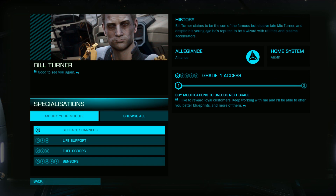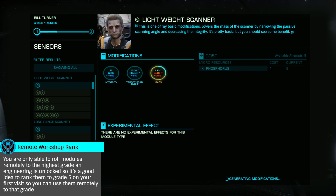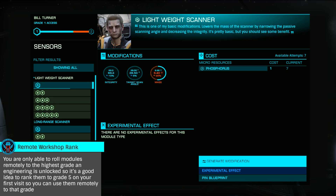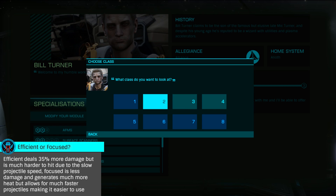As this is a final stage engineer, there's no compelling reason to rank him up, save for the ability to use Remote Workshop. My advice would be to rank him up to Grade 5. Bring the necessary materials for that when you arrive for the unlock. I suggest pinning a blueprint, likely efficient plasma accelerators, as the most common choice.